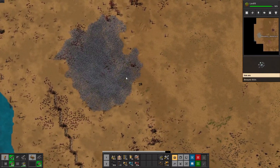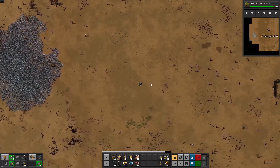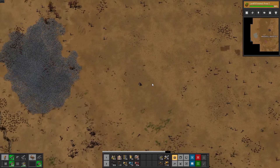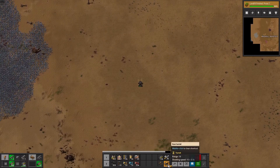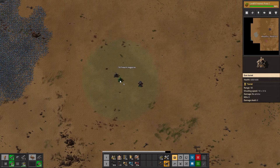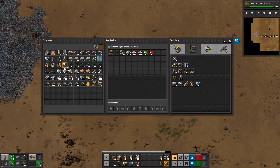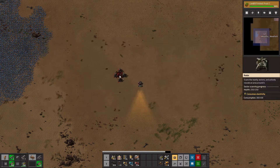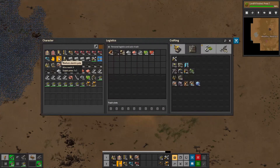Here's a nice big iron patch — let's take a look at this. 21 million. So that's probably going to be our goal, to have some vision out here. I'm going to actually set up some curators, and we're going to need the big ones unfortunately.